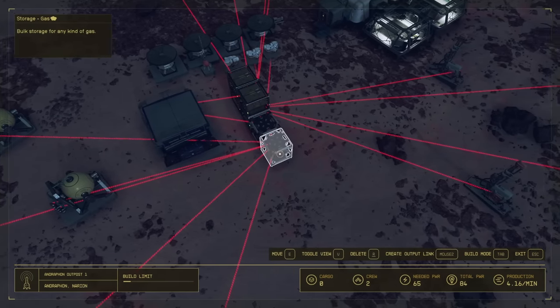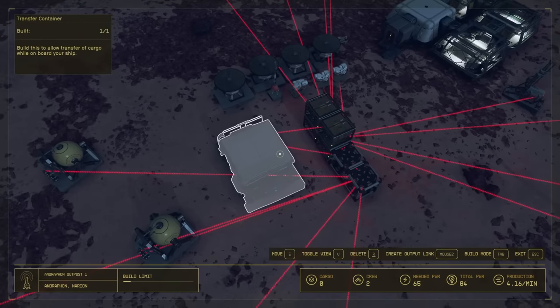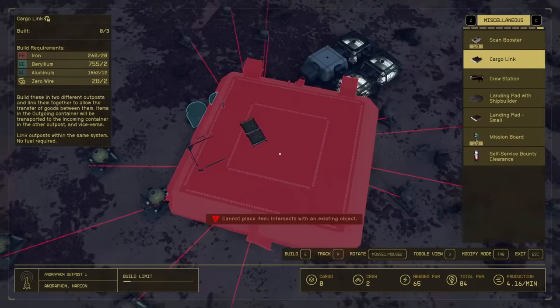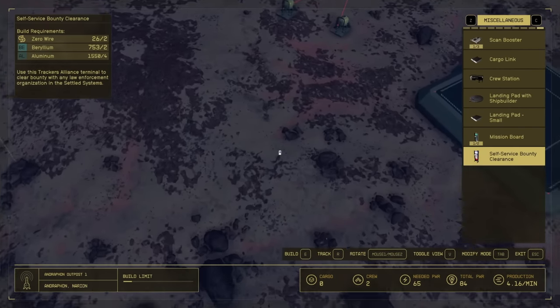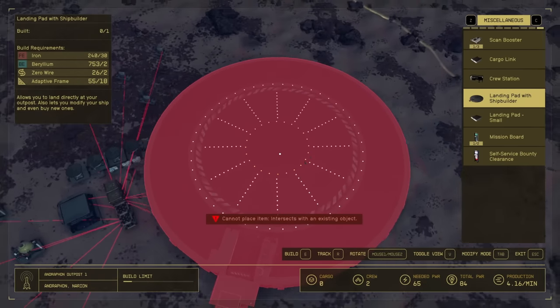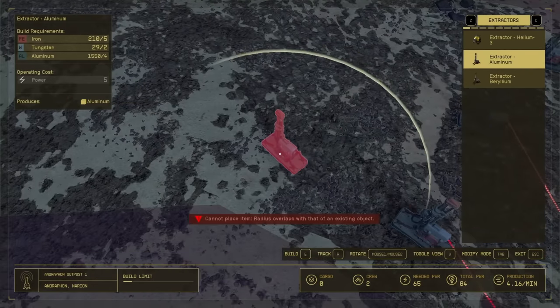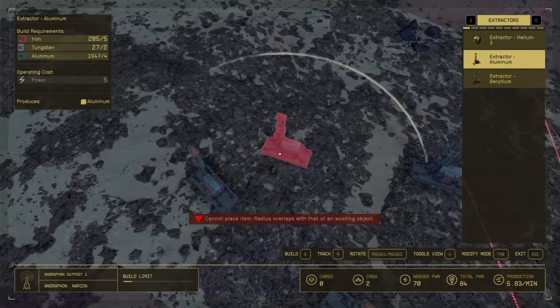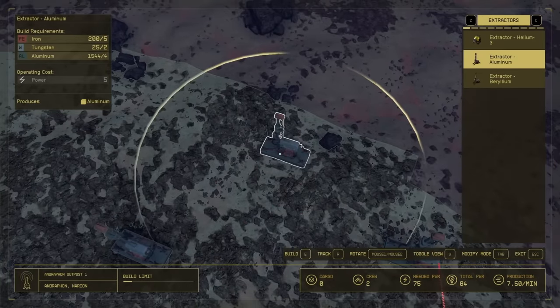For helium you're going to need gas storage, but beryllium and aluminum still use solid storage. We also have a transfer container which allows you to transfer things to your ship, making life really easy. What we need to build here is another cargo link. You can also build a landing pad — these are super helpful and I highly recommend building one when you can. This takes iron, beryllium, zero wire, and adaptive frames. Place down a bunch of your aluminum extractors, because aluminum and iron are going to be the most important things we farm to get our XP.